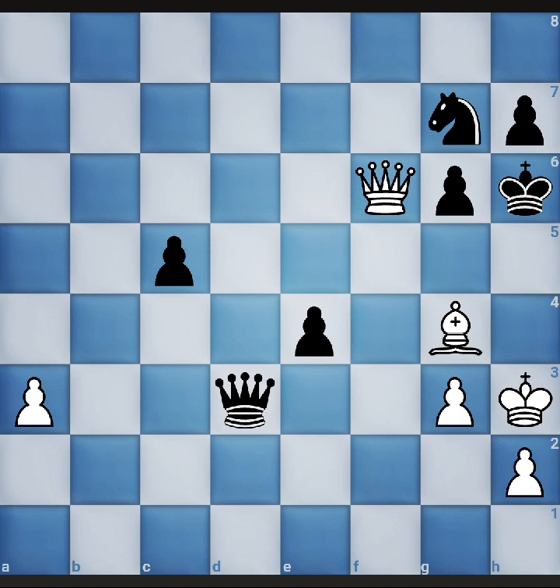Can you find the best move for white in this position? Pause the video and think. In this position there are four ways to attack on the black king.